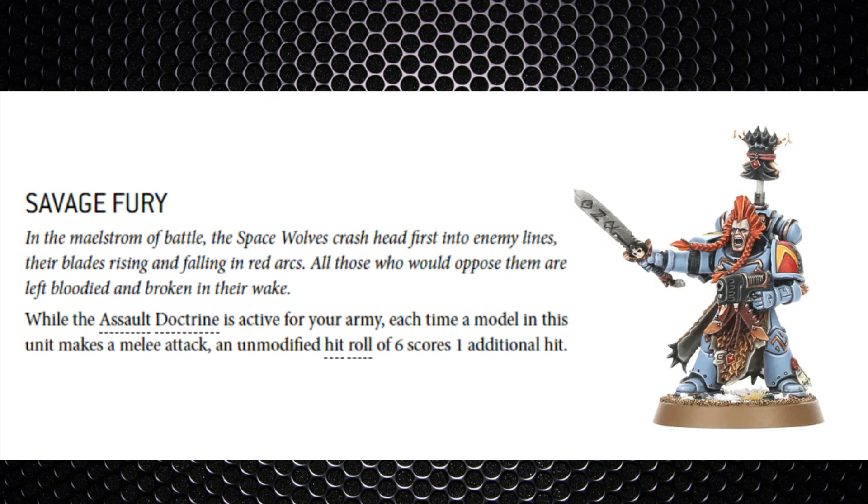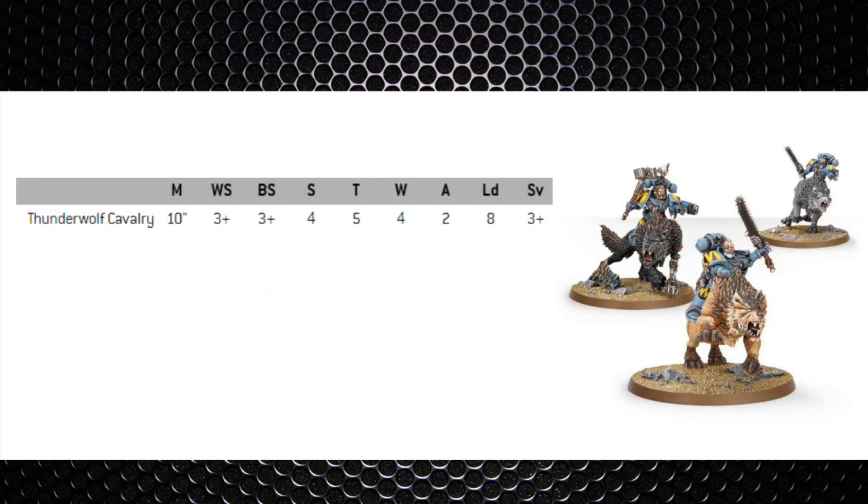Space Wolves love the melee side of the game. The first unit I want to go through is the Thunderwolf Cavalry — they can go in units of up to six, with four wounds apiece and Toughness 5, similar to our Destroyer cult but with four wounds instead of three. They've got a 10-inch movement and a 3+ armour save. You'll often see them with a storm shield and either a thunder hammer or lightning claw. The storm shield gives them a 4+ invulnerable and a 2+ armour save, though not all models will take the shield — some may have double lightning claws, and you can mix and match within a single unit.